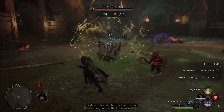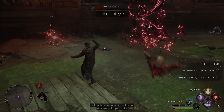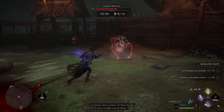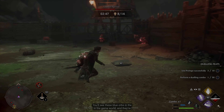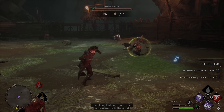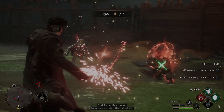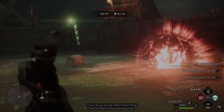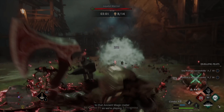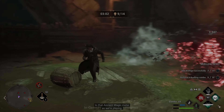You see that combo appearing — it's almost like your emotions are building up, and that builds up enough that you can attack someone. As the combo meter builds up, at some point you strike someone and a piece of their magic kind of falls out of them. You'll see the blue orbs in the game world — something that only you can see in the narrative. If you go up and collect those and suck them in, they give big jumps to that ancient magic meter.